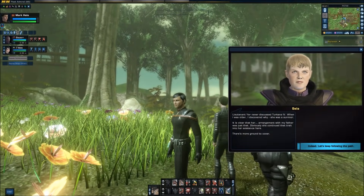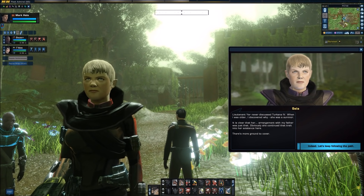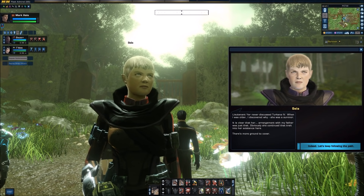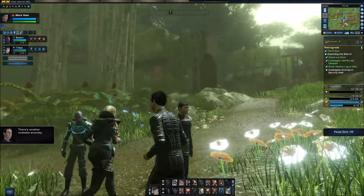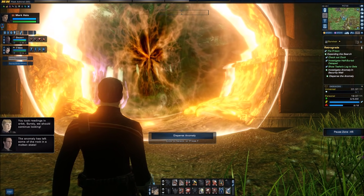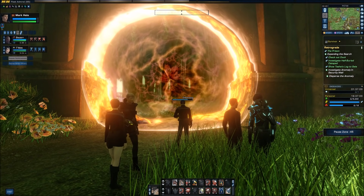So after holding the facility for some time, eventually the power begins to fail and the defending fences lose their charge — now predators can get in, and the complex is no longer secure. The survivors make the choice to leave, among them the equally abandoned guards. 'Lieutenant Yar never discussed Turkana IV. When I was older I discovered why — she was a survivor. It is clear that her arrangement with my father was just that. Obviously she continued that trait into her existence here.' There's more ground to cover. Survival apparently runs in the genes. There's another unstable anomaly — it's left some of the rock in a molten state. Clearly these anomalies must be connected to your mission.